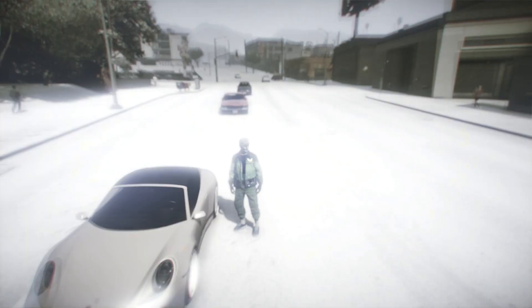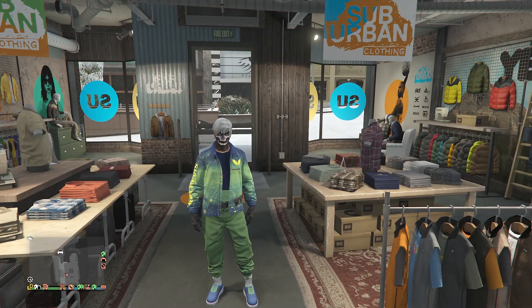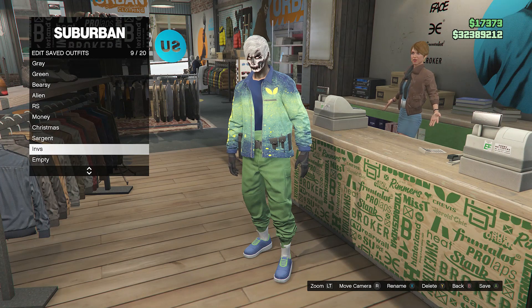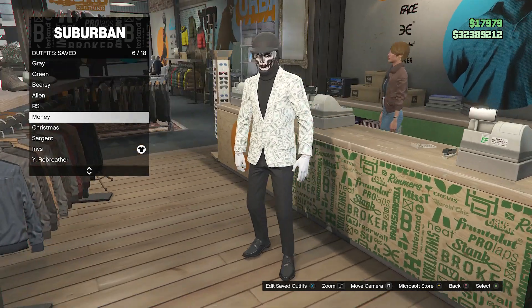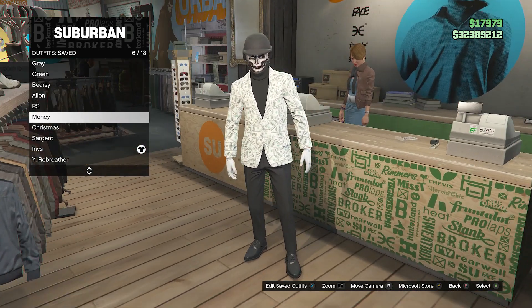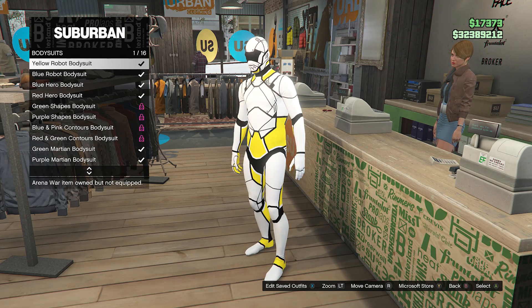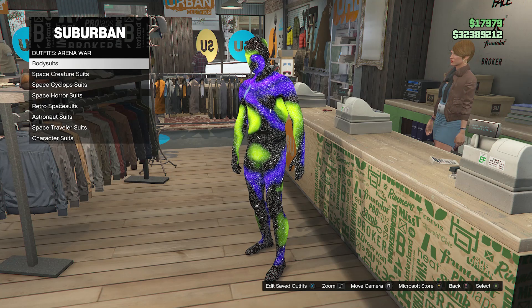Now all we're going to do is go to the clothing store to get the mask and helmet for this outfit. When you make it to the clothing store, go over to the front counter, hit edit saved outfits, and save this outfit on any slot that you want. After you save the outfit, make sure you have an outfit that only has a black bulletproof helmet — just like this outfit right here, it only has the black bulletproof helmet. After you've made sure you have a black bulletproof helmet only on an outfit, back out of your edit saved outfits, scroll down to arena war which will be on slot 51, go to bodysuit which will be on the first slot, and equip the blue and green nebula bodysuit on slot 16.